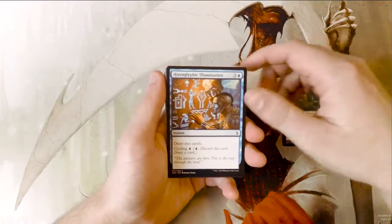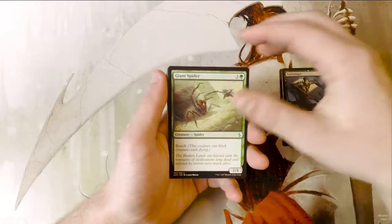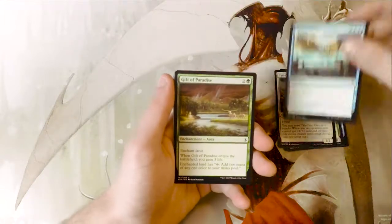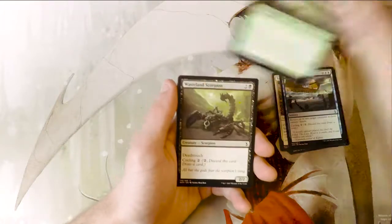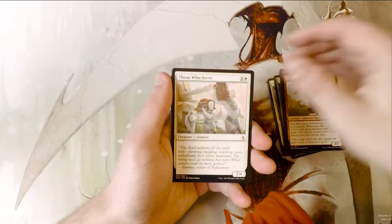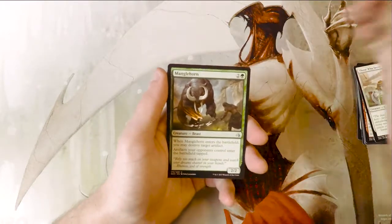Hieroglyphic Illumination, Soul Stinger, Giant Spider, Tah-Crop Elite, Floodwaters, Gift of Paradise, Wasteland Scorpion, Emberhorn Minotaur, Those Who Serve. Manglehorn is our first uncommon — this is actually a really good card.